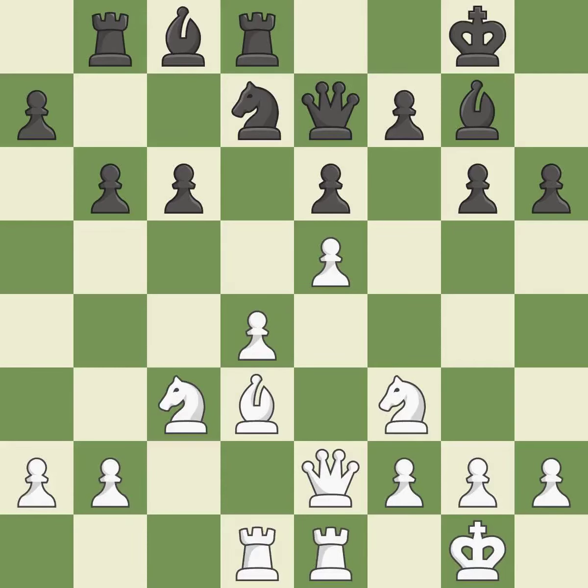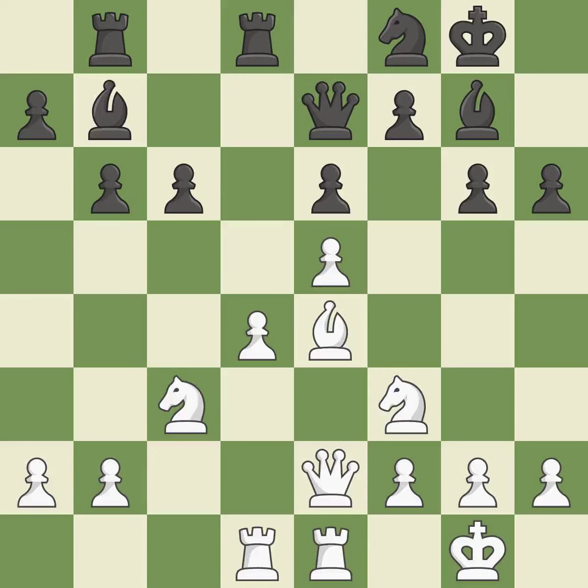By moving a Rook from its starting square, this activates it. The Rooks are linked by this, making it easier for them to work together in the future. The game was close to equal, but now White has the advantage.